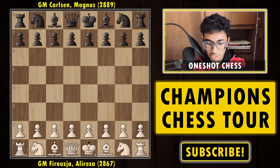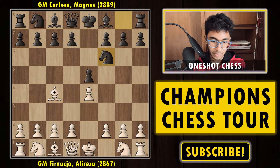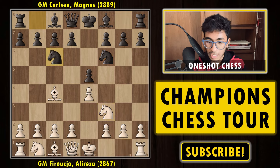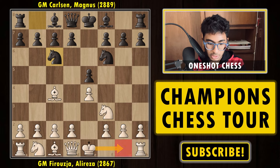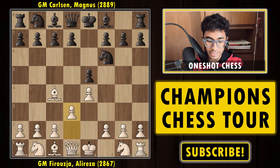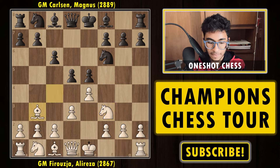Alireza with the white pieces starts the game with 1.e4, e5, bishop to c4 — already the Bishop's Opening — knight to f6, and now d3. If you try to play knight f3, it only transposes into the standard two knight defense where you can play knight g5 or simply castle or d3. But okay, we have d3, c6 — the idea is to play d5 — knight to f3, d5, bishop to b3. Just keeping the pawn tension because if you capture the pawn now, black has full control of the center.